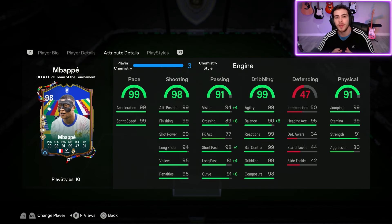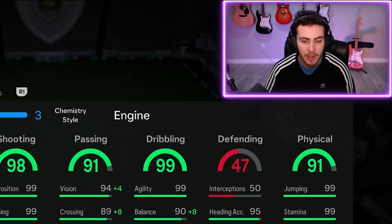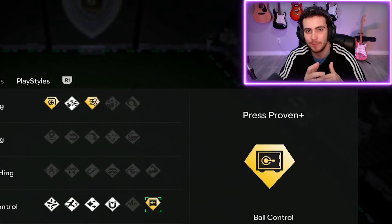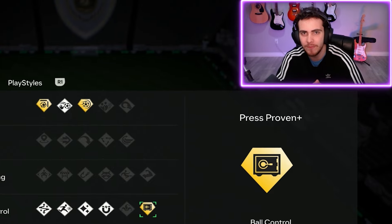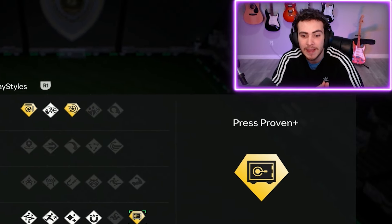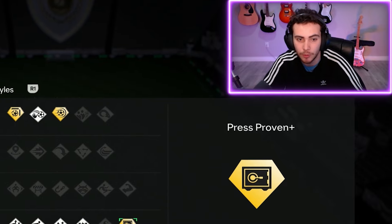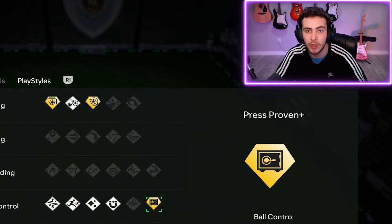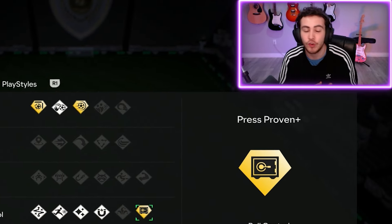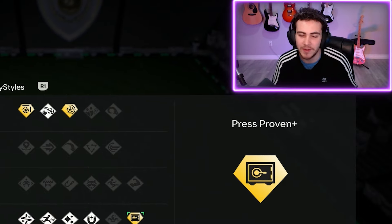Alright guys, this Mbappe was absolutely incredible. My favorite thing about this card - most Mbappe cards are obviously really quick but this one was exceptionally quick. The thing I love most is press proven. If you haven't used Darwin Nunez, press proven makes a tricky player actually dribble, and Mbappe's got good dribbling, so the ball sticks to him and hides from defenders very well. That's probably the best trait alongside his overpowered shooting play style pluses. Press proven lets him take those small touches into space, avoid defenders and auto tackles, making him incredibly effective.